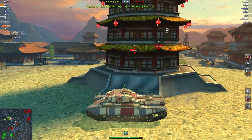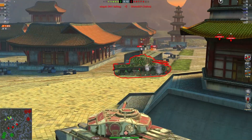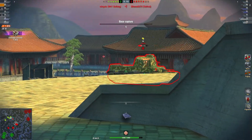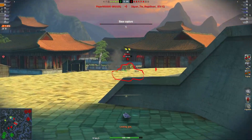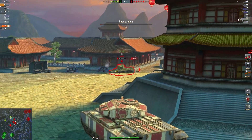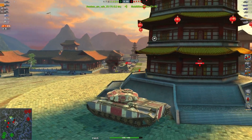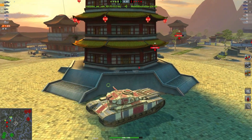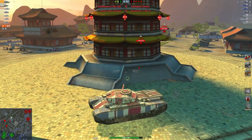I've seen replays where it comes down to a full-health FV201 against a mostly full-health IS-3, and I've seen the FV201 burn down the IS-3, because most tier 8 heavies only have about 2000 DPM. This one obviously has a thousand extra, so it can actually win a one-on-one in terms of the penetration it has against those.